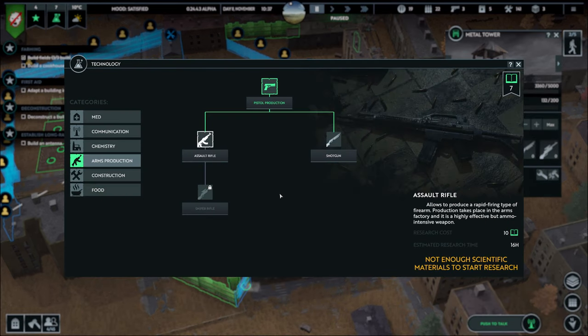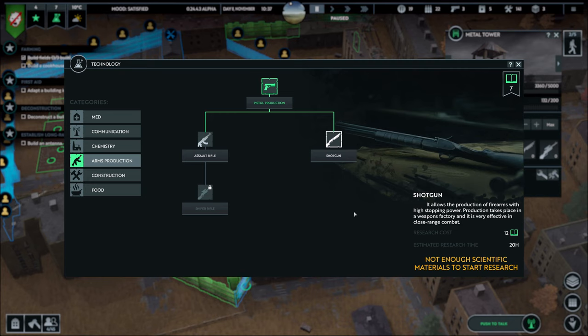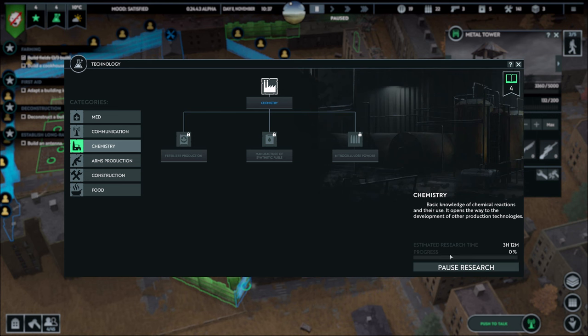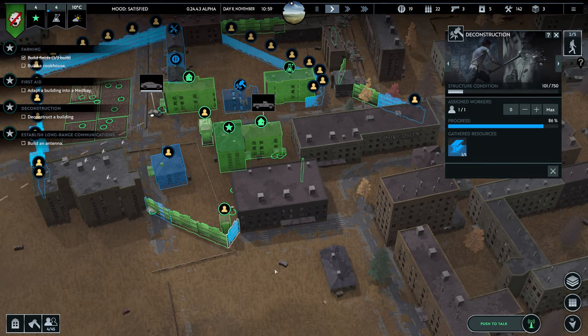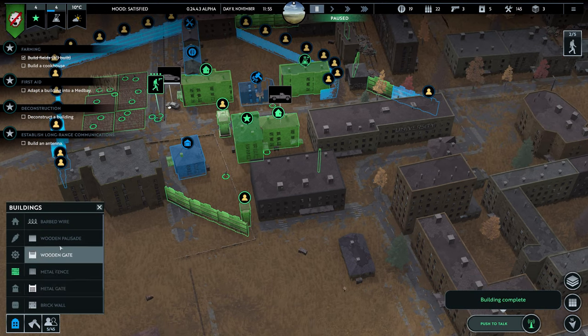Assault rifle production — allows producing a rapid-firing type of firearm. Production takes place in the arms factory, and it's a highly effective ammo-intensive weapon. There's also a sniper rifle — allows producing long-range firearms with high target-penetrating ability — and a shotgun, very effective in close-range combat. We need ammo production — nitrocellulose, chemistry. Let's do that. Let's build a wooden palisade.